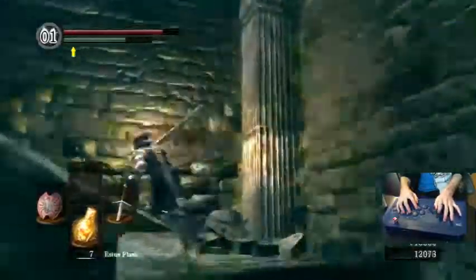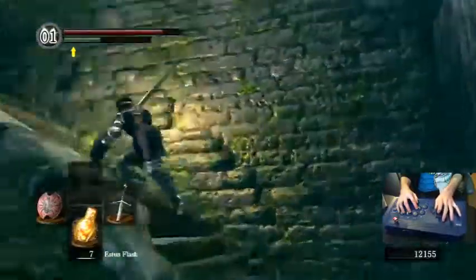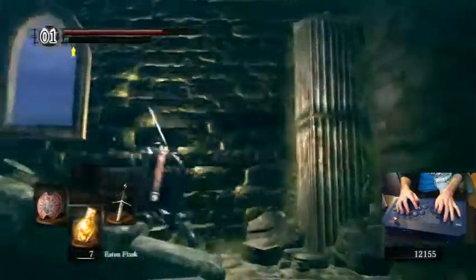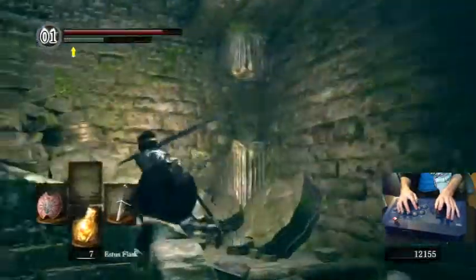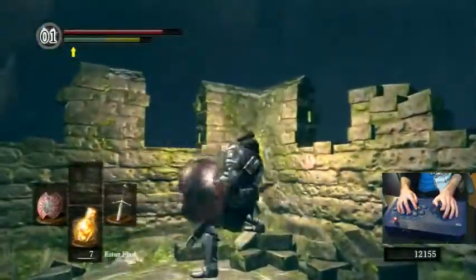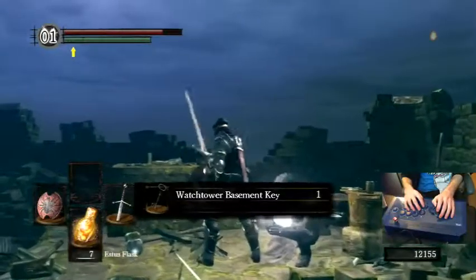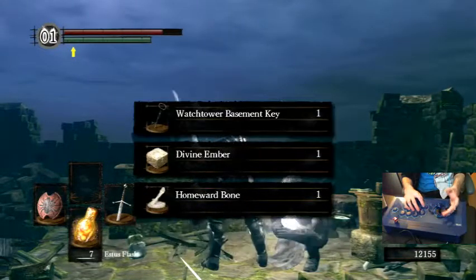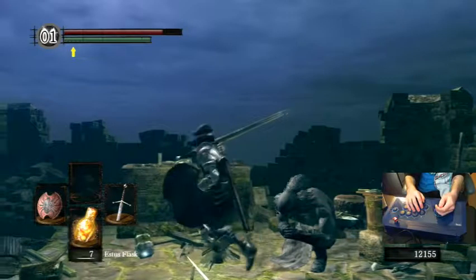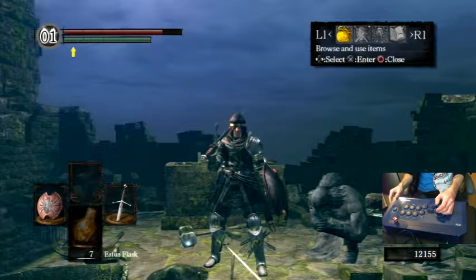We're gonna grab the Divine Ember from up here. The Divine Ember is going to allow us to get Divine Imbuing on our weapon, which makes things like the Catacombs easier — any skeletons and stuff that would normally respawn no longer respawn. We also just got the Watchtower Key, which is how you're normally supposed to get up to where Havel is, but seeing as we're better than that, we start with the Master Key.